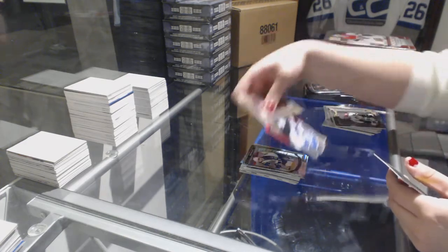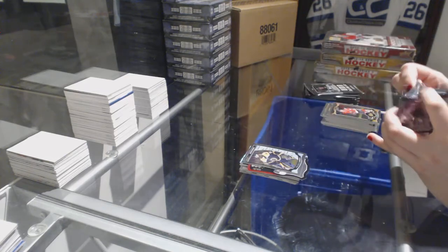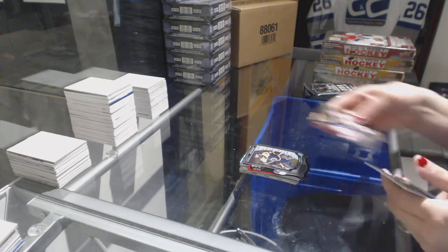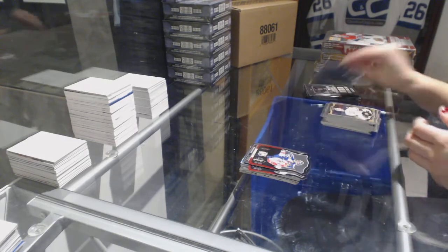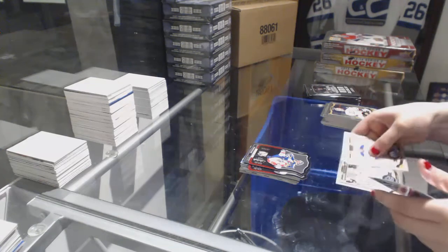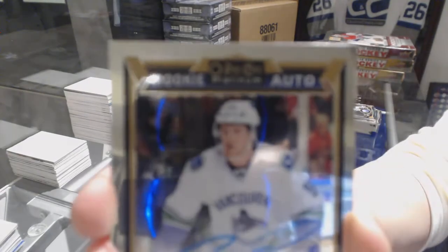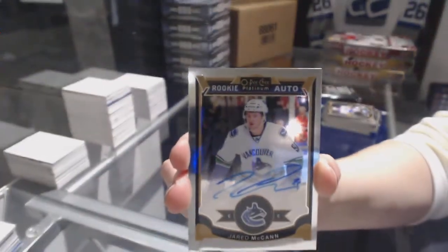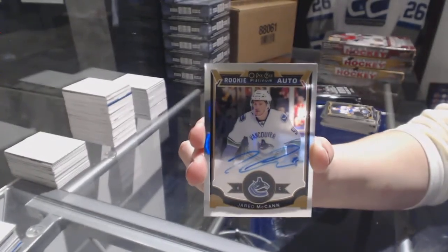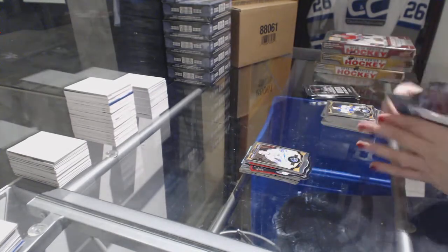Die Cut of JBR for the Toronto Maple Leafs and a Malcolm Subban Rookie. Team Logo Die Cut of Yarmul Joghurt. We've got an Auto Rookie of Jared McCann — Jared McCann, numbered 105.